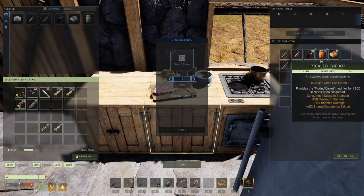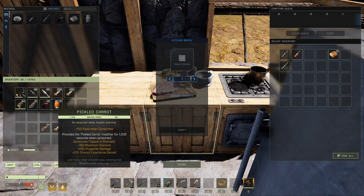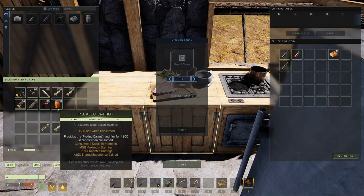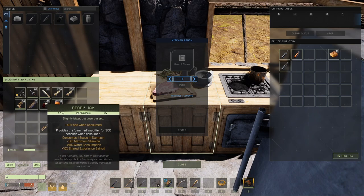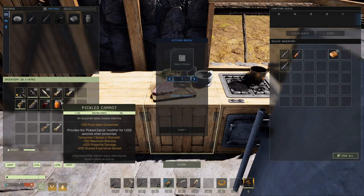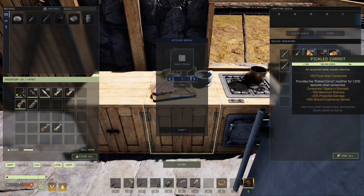I want to show you something with the jarred foods. Say you eat your pickled carrot — you get nine remaining and you get the glass jar back. Same with berry jam. However, empty glass jars do not stack. So if you go on a long adventure and keep eating these, your inventory will fill up with glass jars. Keep that in mind when making pickled carrots and berry jam.